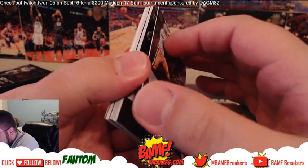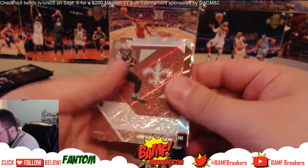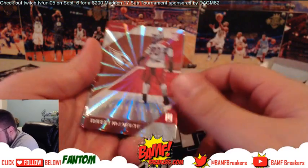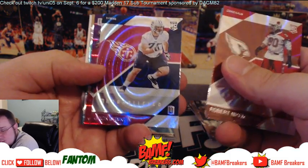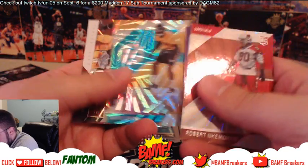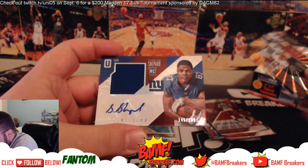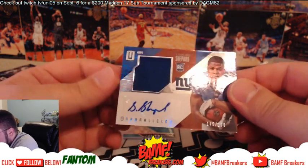That card came messed up on the corner — Antonio Freeman, that sucks. Willie Sneed, Tim Brown. Robert — Nick — Beach Miles, Jack Conklin. Teddy Two Gloves. Artie Burns. And then Unparalleled Pivotal Drive — Richard Rogers, James Jones, Aaron Rodgers. And then we got Sterling Shepherd jersey autograph, numbered to 199. Nice.